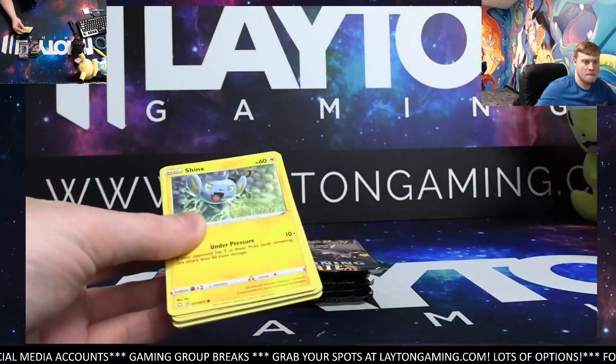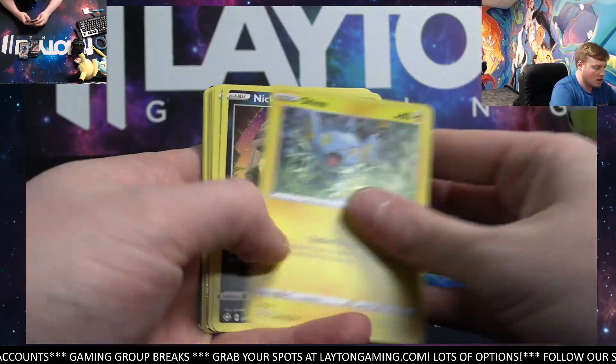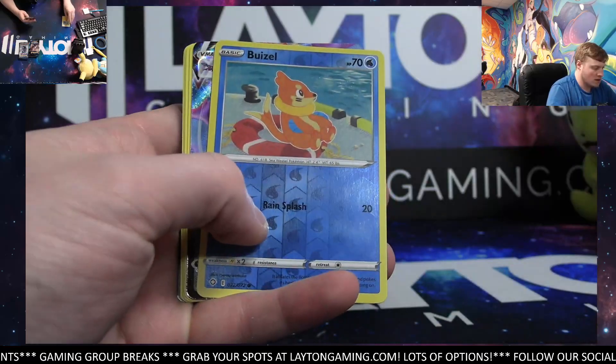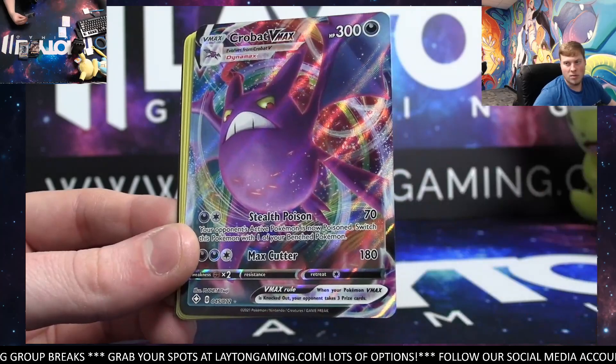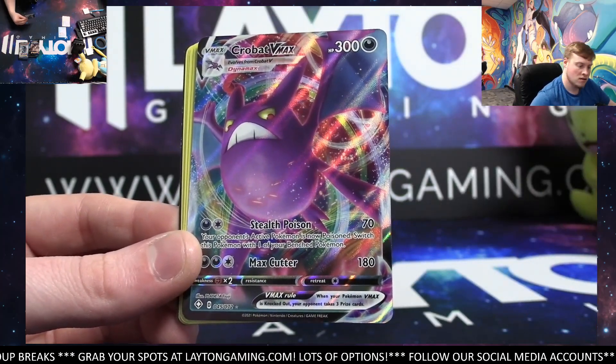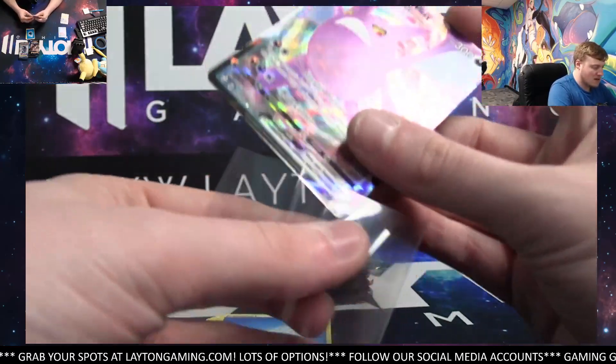Let's get this rolling. Start it out with a Crobat VMAX. Nice card, Jacob. Very playable as well, the Crobat VMAX. Good start for you, man. Shining Fates hit there.